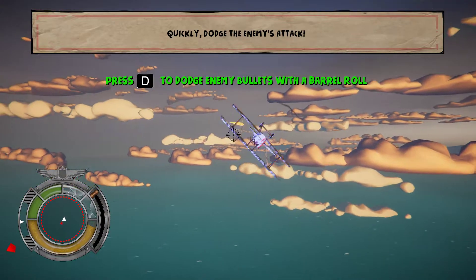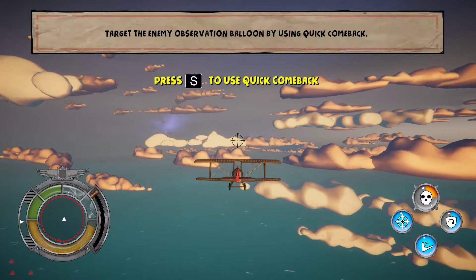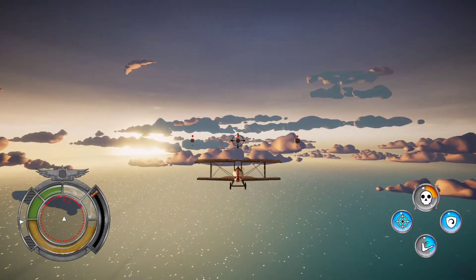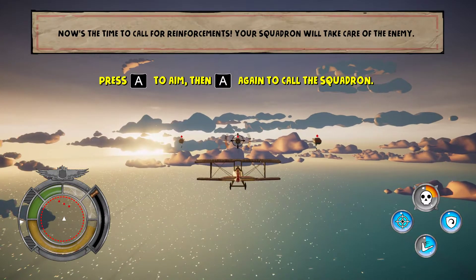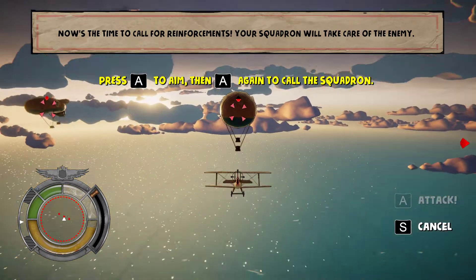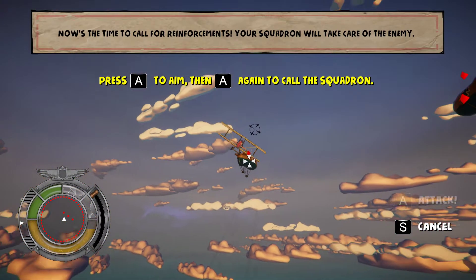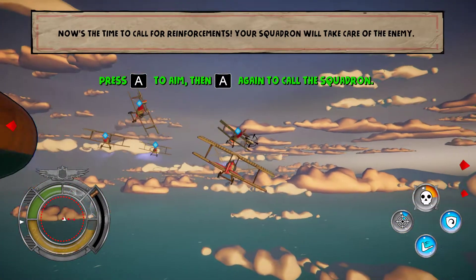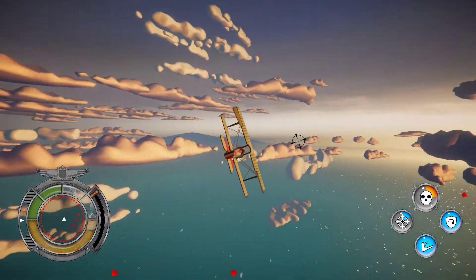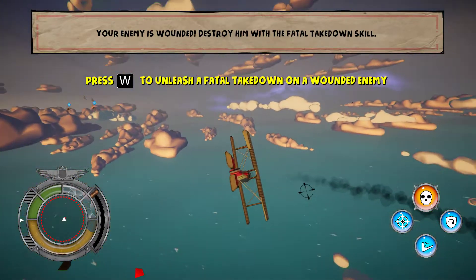Quickly! Don't miss the enemy attack. Target the enemy observation balloon by using quick comeback. Now it's time to call for reinforcements — your supporters will deal with the enemy. When the takedown icon appears above a wounded enemy, press the skill button to activate fatal takedown.